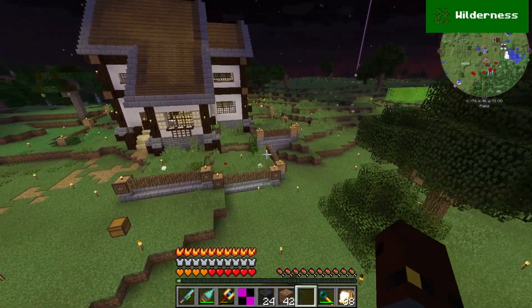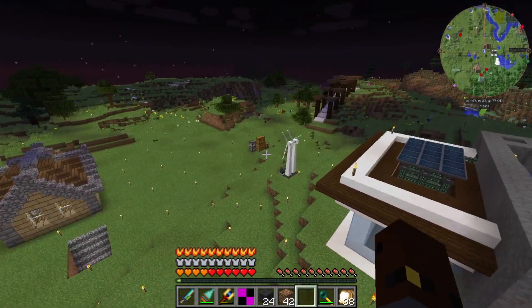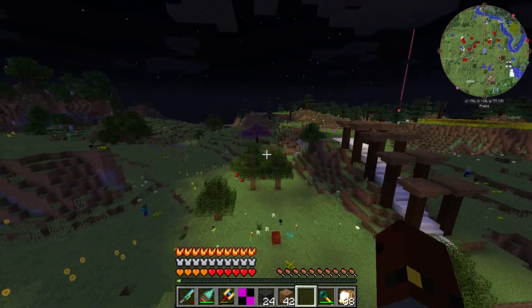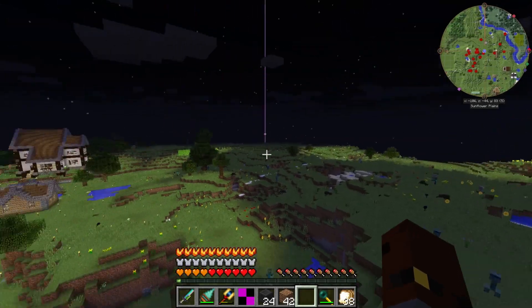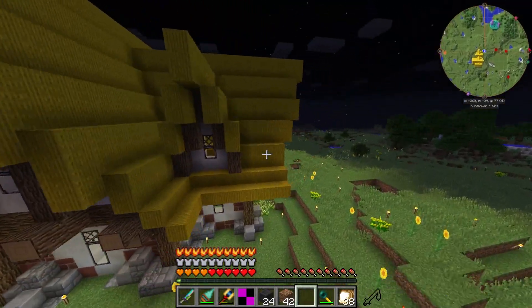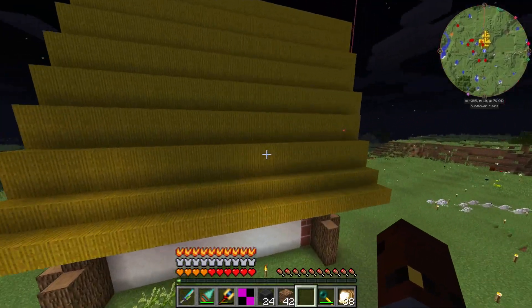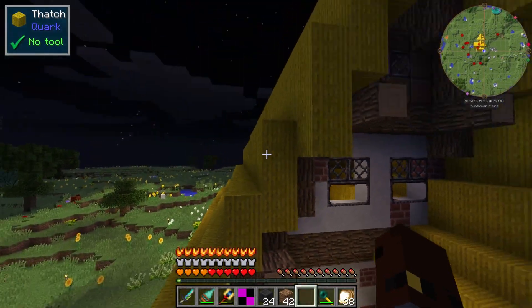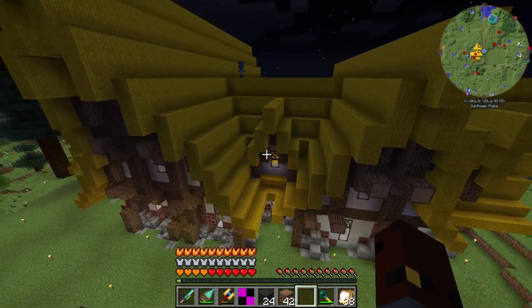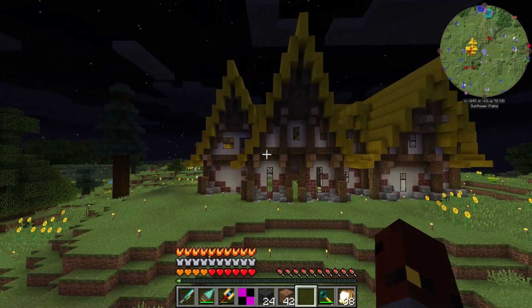I really like the kind of wall Xisuma's got going on, so we could possibly use that as inspiration. It would be nice to have a wall at some point to keep creepers out. Looking over at Scar's house — his build looks just incredible. I really love the thatch roof. I thought it was hay at first but it's actually thatch. I've always loved when people use hay for roofs but I personally hate the red lines in the hay blocks.